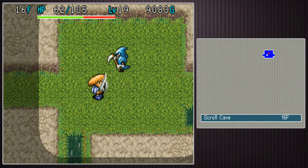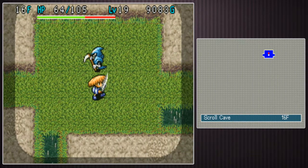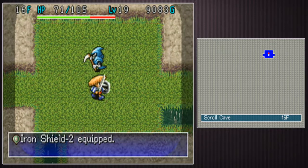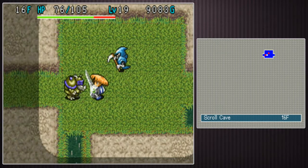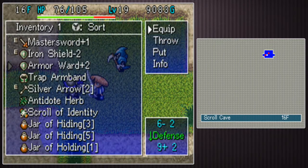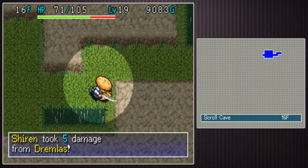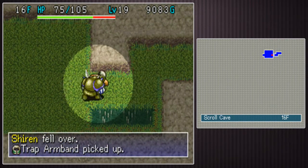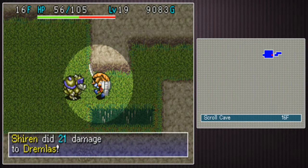I said before I'm gonna change the curse system. So there's gonna be a permanent curse, temporary curse - you could equip a cursed item and then wear it for a few floors and the curse will wear off. And same thing for blessings. Temporary blessing is gonna enhance the abilities of your item just a little bit. You can get that permanent if you bless it again.